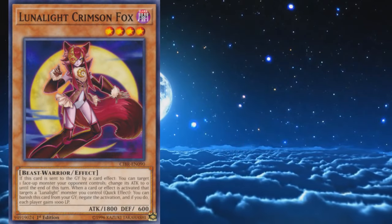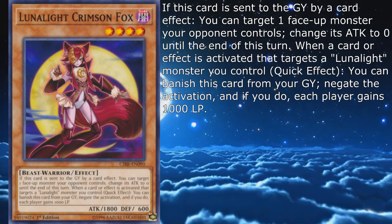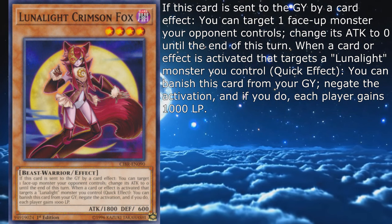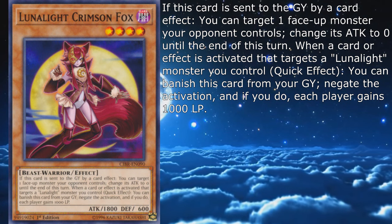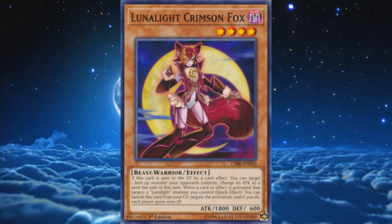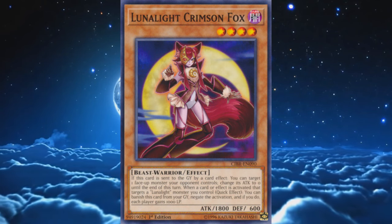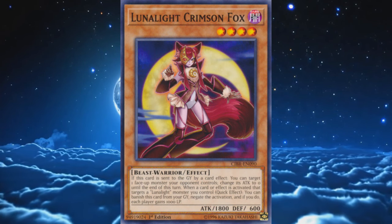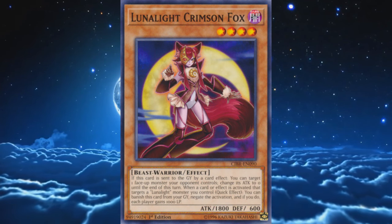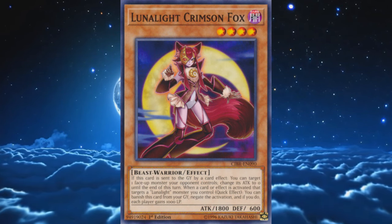Lunalight Crimson Fox is their last level 4, with 1800 attack and 600 defense. If this card is sent to the graveyard by a card effect, you can target one face-up monster your opponent controls and change its attack to 0 until the end of this turn. When a card or effect is activated that targets a Lunalight monster you control, you can banish this card from your graveyard to negate the activation, and if you do, each player gains 1000 life points. It's not bad — it can be more helpful than Blue Cat in some situations — but the archetype already has enough access to Fox's utility without resorting to its effects. Blue Cat has a similar effect, and Fox's targeting protection comes with a strange life point gain drawback that's a tad unnecessary because the Lunalight fusion you end up summoning most of the time already has built-in targeting immunity. Run by preference, but don't screw around with it too much.